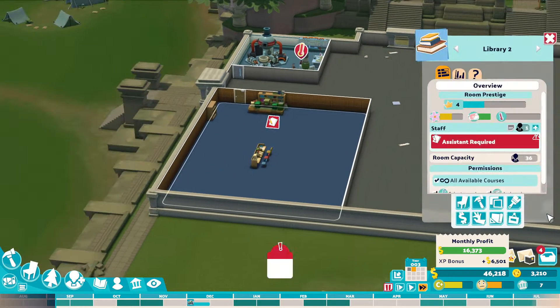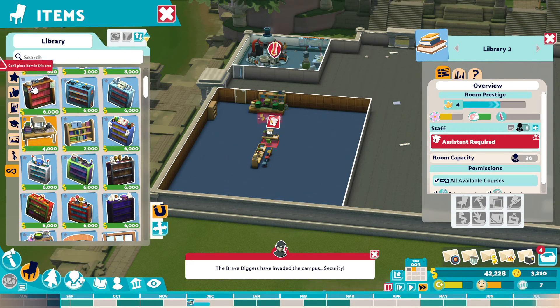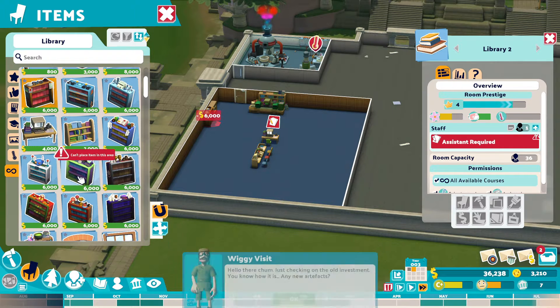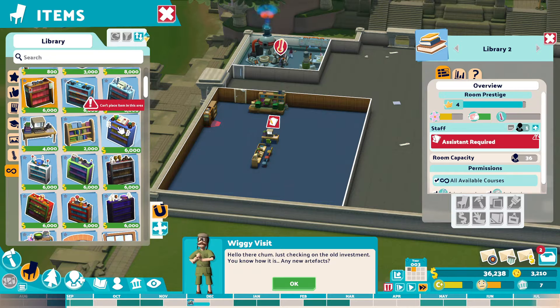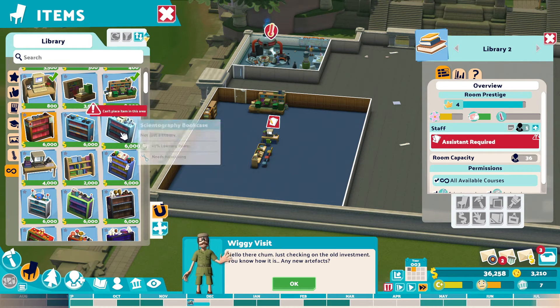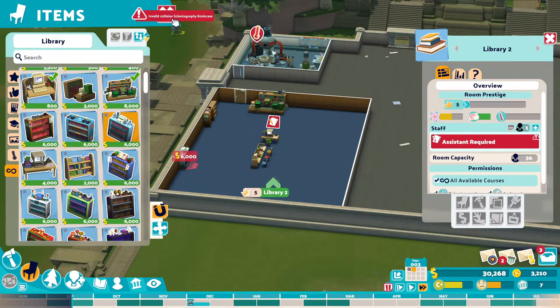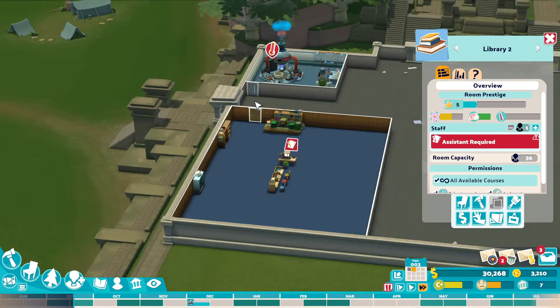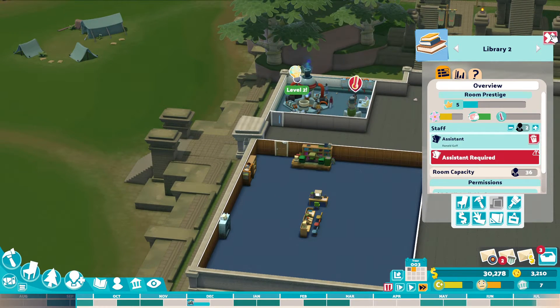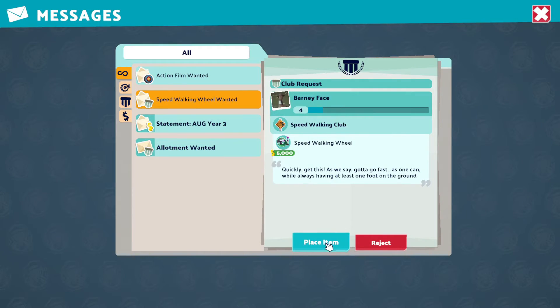So I also want in here a records table, an archaeology bookcase, and we're also gonna need a Scientology bookcase. Like that one. Okay.